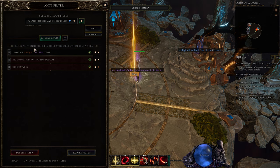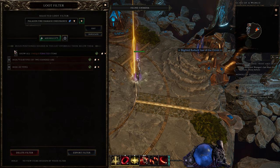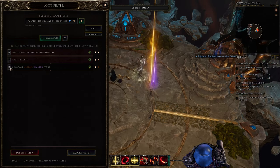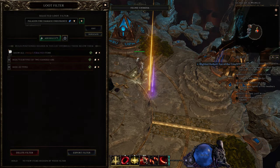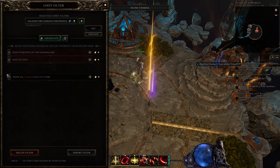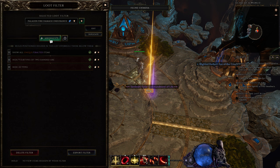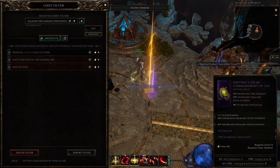As you can see here it says rules positioned higher in this list overrule those below them. If I take the show rule and put it below the hide rules, I won't be able to see the items even though I have the show rule. So I leave the show rule above the ones that hide all items - this hides everything but makes an exception for unique and exalted items. Now I can see all the uniques and exalted items.